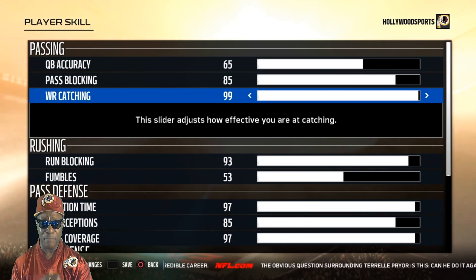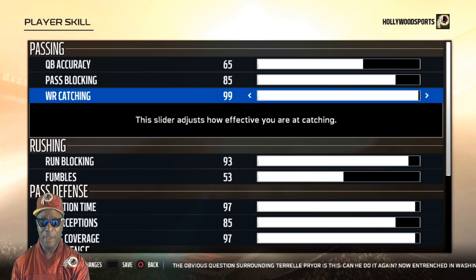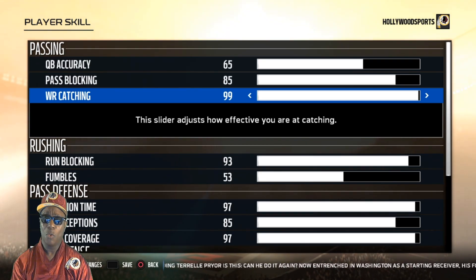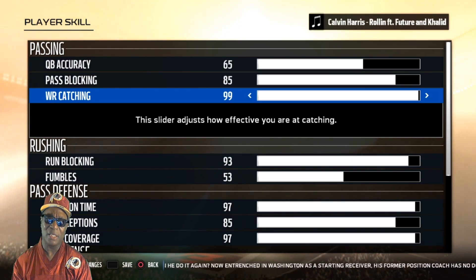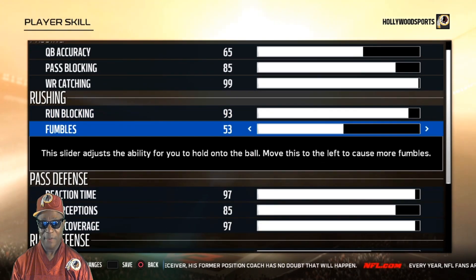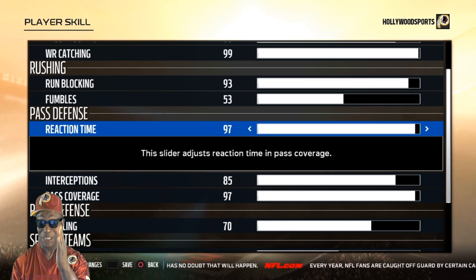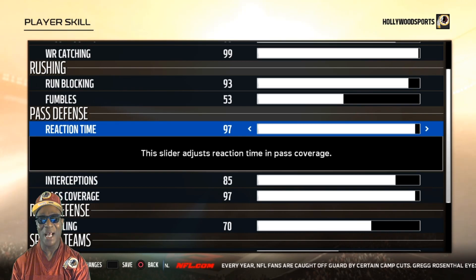With WR catching at 99, the ball only gets knocked out when All Madden actually causes it — which makes more sense. They can still drop some, but 99 plays well. Run blocking is 93. Fumbles at 53 — fumbles work great, leave it there. Reaction time is 97. Don't pay attention to that number, just put it in. You want balanced gameplay, just do it.